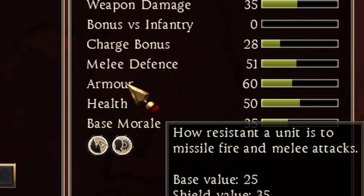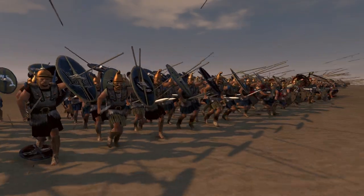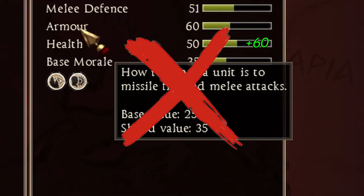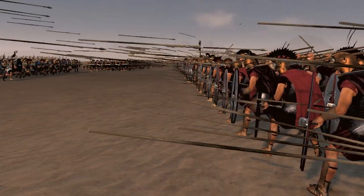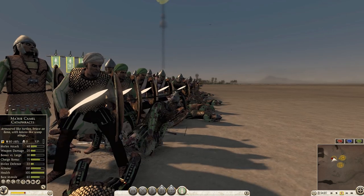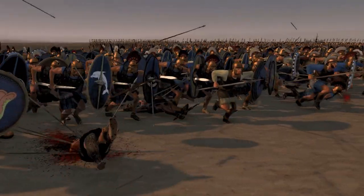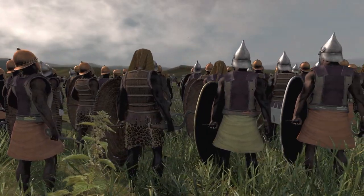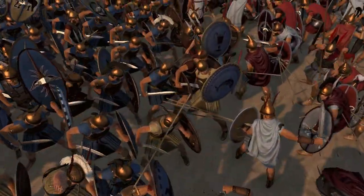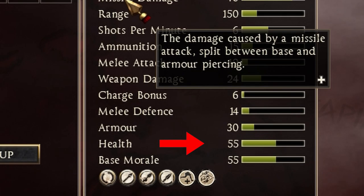Next up we have armor. Armor is split into two values: the shield value and the body armor value. If you get shot frontally, the missiles will have to go through your shield value and your body armor value. The shield value works as a percentage to reduce incoming missile hit chance, so a higher shield value means fewer incoming arrows will actually hit your unit's HP. If you shoot from the non-shield side, this doesn't count. Body armor works a little differently because it reduces damage received from both melee and ranged — so if you're getting shot by a unit with 40 missile damage, body armor reduces it to maybe 30 or 35 damage that actually hits your HP.